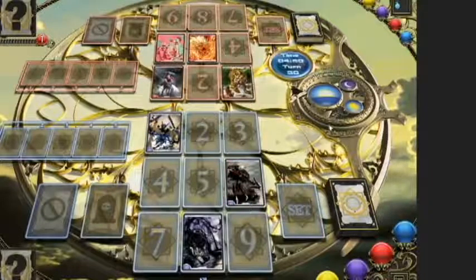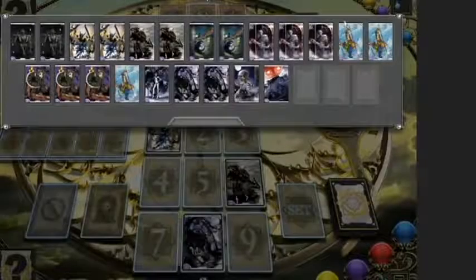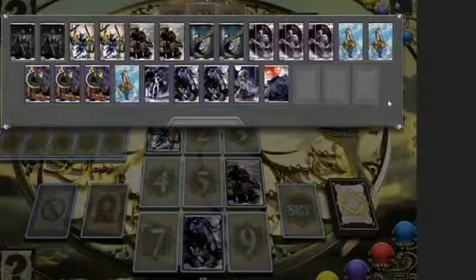It's the beginning of the turn here, and I'm choosing a unit to play. This is a standard Lautier Rush deck. All the cards have a violet sphere in the lower left.